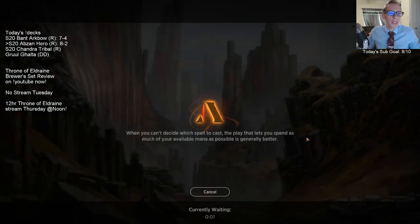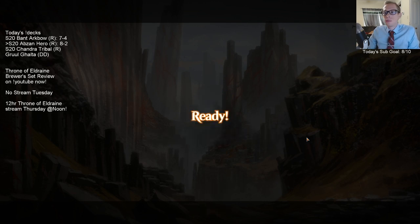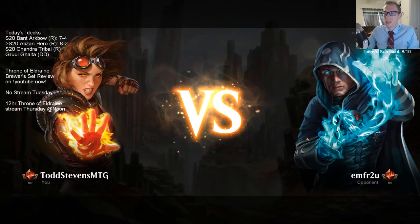There are new keywords in Eldraine - there's always new keywords basically every set. Food is a keyword that wasn't before, and Adamant is the one that cares about three different colors.